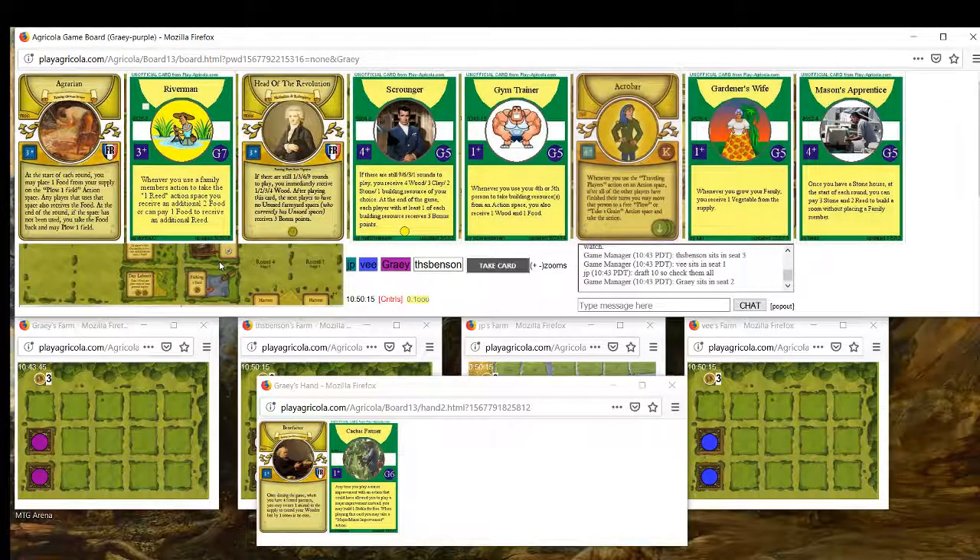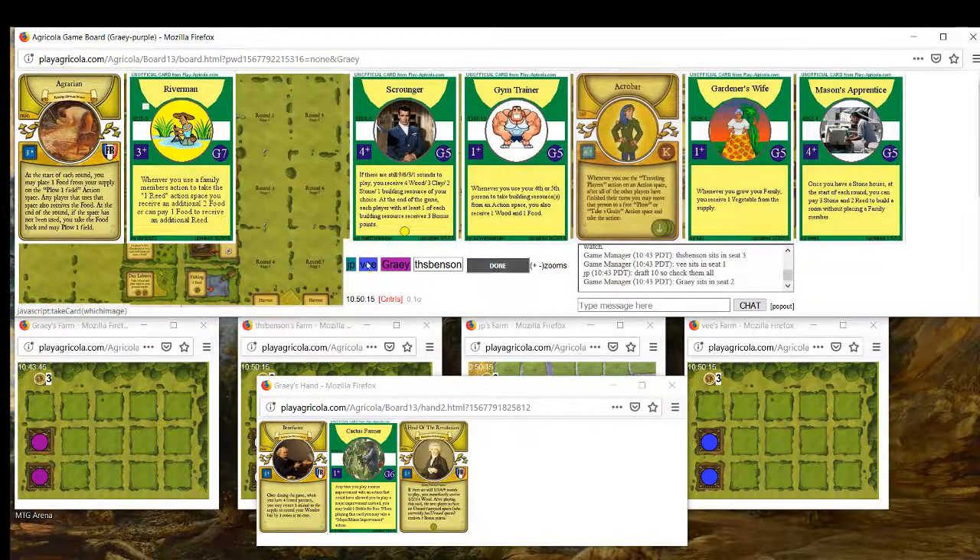Wow, so Head of the Revolution is pretty interesting - I think it's the pick here. Gardener's Wife is interesting, Acrobat is decent but not great with what we're doing, I've never played Gym Trainer and it seems fine, Scrounger's decent - something we have to keep in mind. Even Mason's Apprentice is strong, but Head of the Revolution with Cactus Farmer is the pick. With Benefactor, we'll be fencing early, so we just have to line up grabbing these points with a plow, and those can be three points and maybe two or three wood.